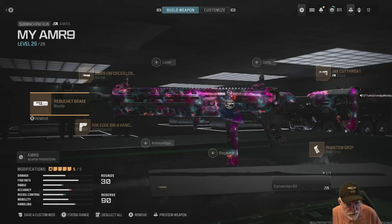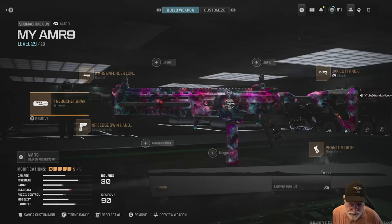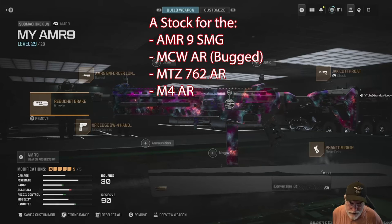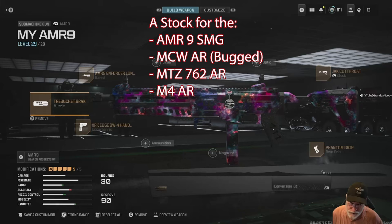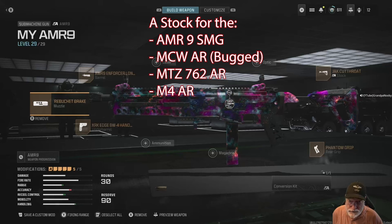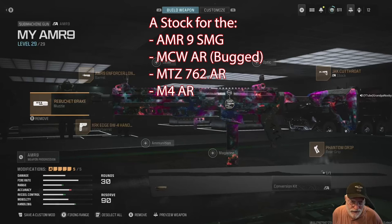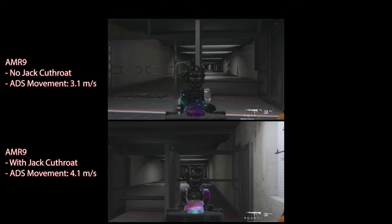Grandpa newbie reporting for duty with a public service announcement for the COD community: the Jack Cutthroat stock is awesome. It's a stock you earn in week three of season three challenges — you only need to get five of them. A strategy video is coming out in the next couple hours to help you do them quickly and then get the Jack Cutthroat.